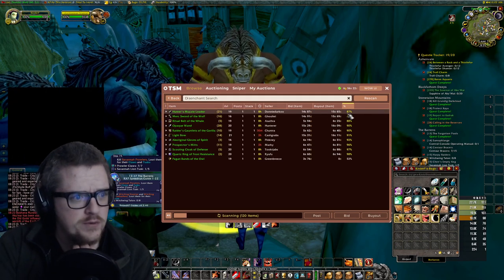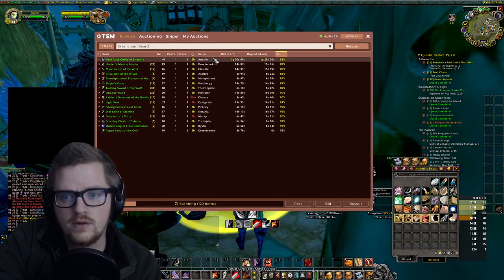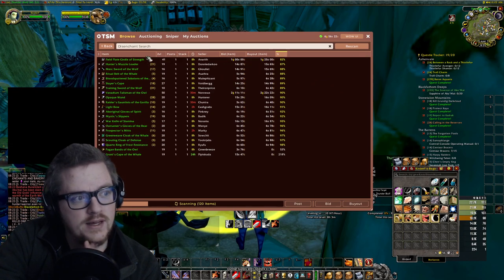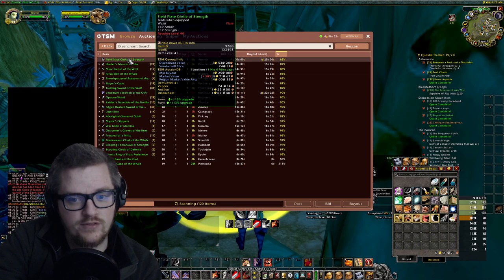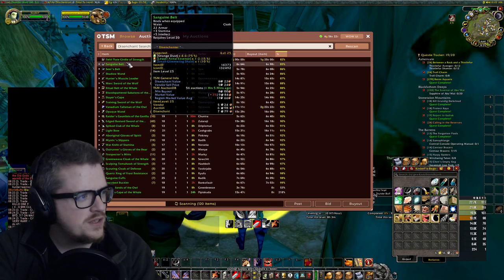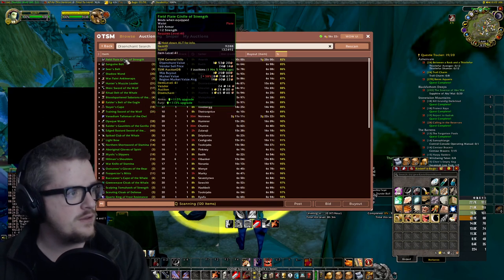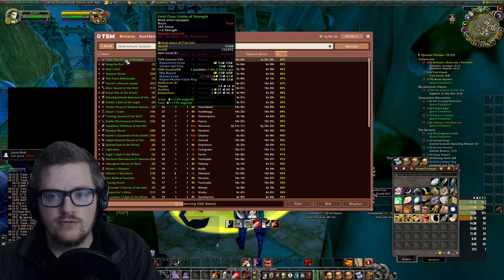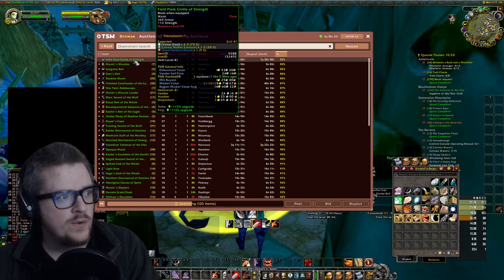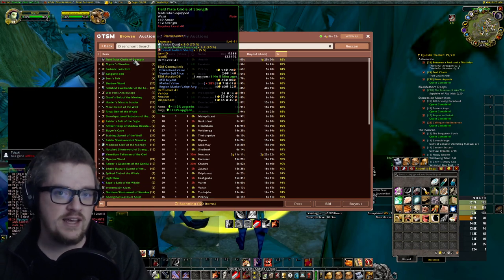So now we're actually gonna sort by - we're gonna look at this percentage here. Let's make it bigger. So we want it as low as possible to get as high a profit as possible. I've also downloaded an add-on called Disenchanter. If you hold down Alt, you can actually see the percentage and how many of the expected disenchant items you could get.